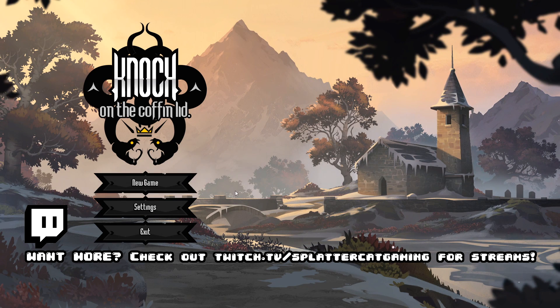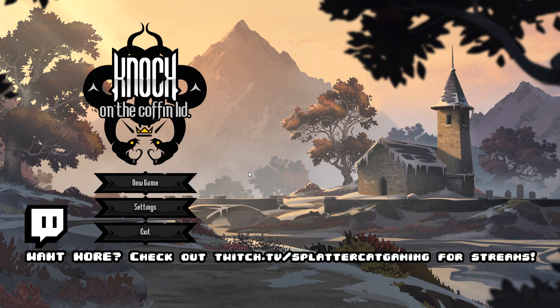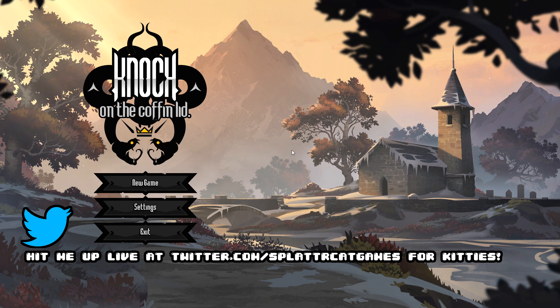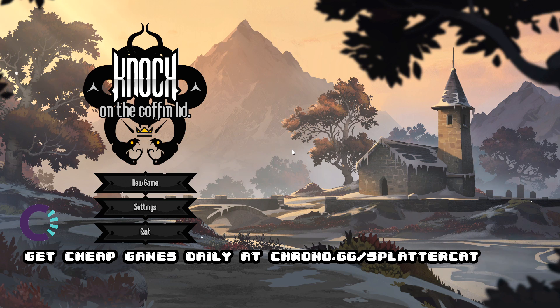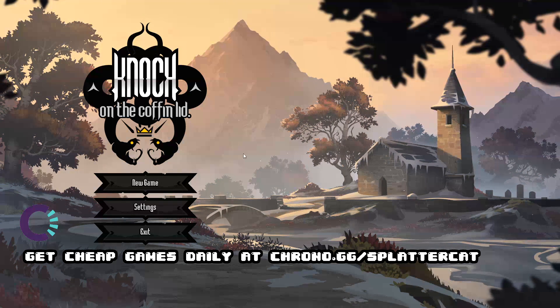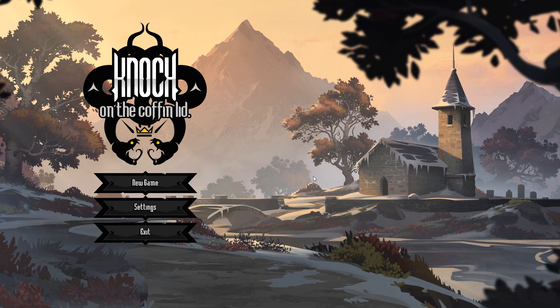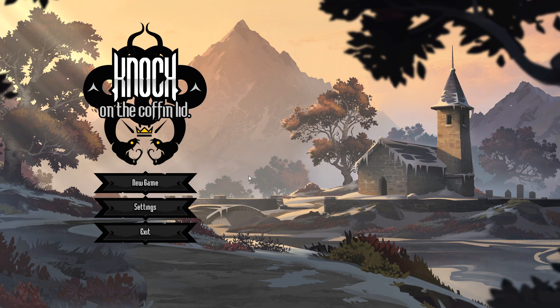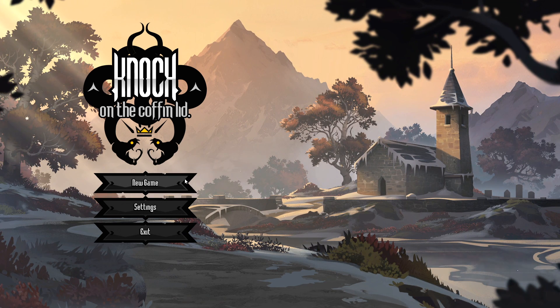What's up guys and gals, welcome back to the Nerdcastle. Today in the world of indie games, we're checking out Knock on the Coffin Lid, which apparently is kind of a card-based strategy RPG. Some people have said it's kind of similar to Slay the Spire, but I've heard that it differentiates itself in a couple of important ways, so we're going to check that out today and dive deep down into the gameplay for the first 30 minutes or so.